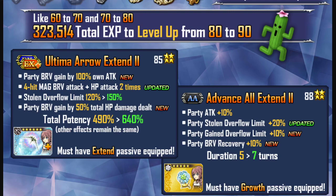For her C65, as long as you have the C88 crystal passive equipped on Sarah: originally you had Party Attack 10% and Party Stolen Overflow Limit, but that overflow limit got increased from 10% to 20%. They also added more things — she now has Party Gain Overflow Limit 10% and Party Brave Recovery 10%. With a lot of these C65 extension reworks, more than 50% of the time you also get an extension to the duration. Originally for Sarah it was 5 turns, but now they increased it to 7 turns. You have to have the passive equipped to take advantage of this reworked C65.